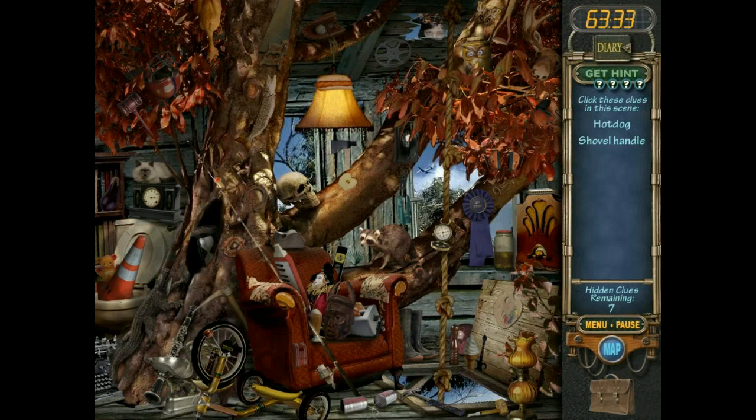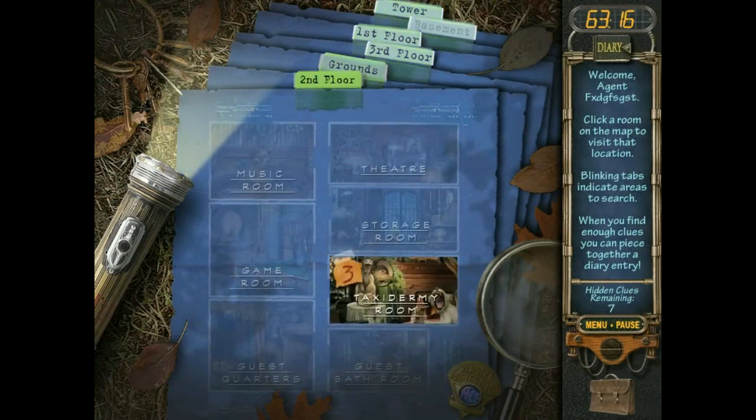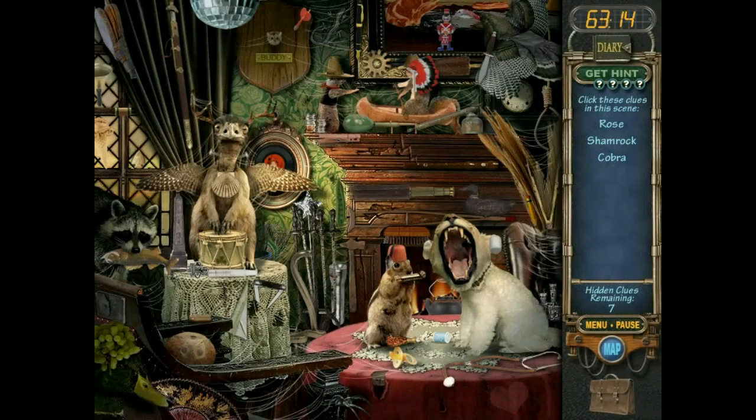Someone figured out there were two Big Bosses — the guy who did Zanzibar Land and Outer Heaven, who went nuts and got killed, and then the second Big Boss who shows up at the end of Guns of the Patriots. Now we find out how that happened. It kind of interested me — in the first trailer he actually shows the scene where Boss is on the table.